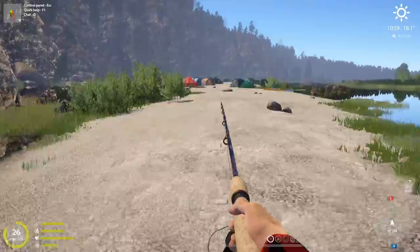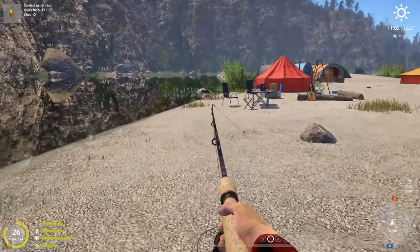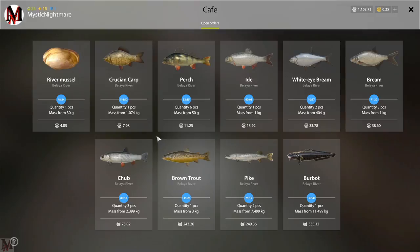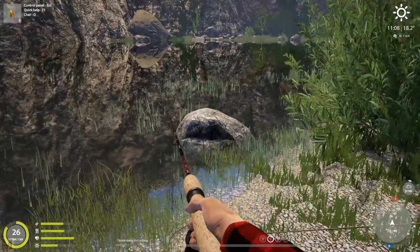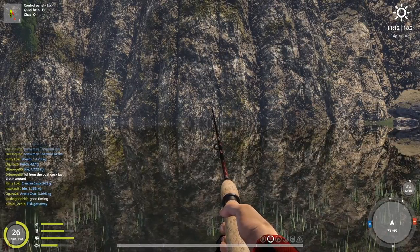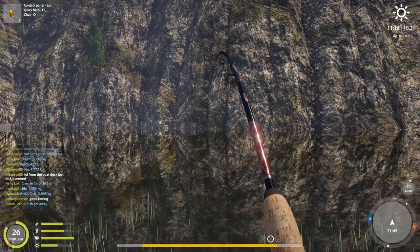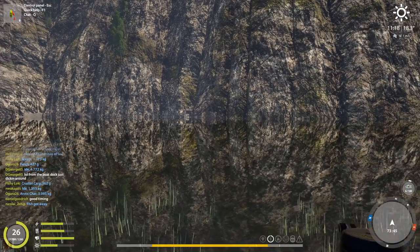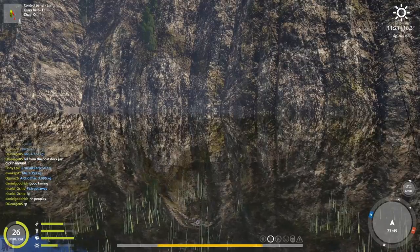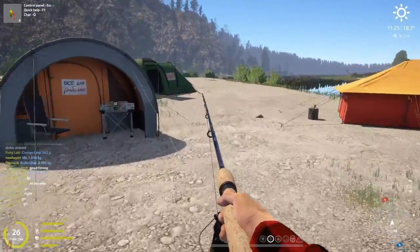The second spot is behind the cafe tent — there's a rock there. Stand right by this rock and cast straight out. There might be a hidden underwater rock or something, but this is a hidden spot that's really good for browns, graylings, pike, and even burbot. Right off the bat we got another fish. We've cast about six times and caught six fish. It's a slightly unusual spot and the casting angle can be a little inconsistent, but it produces well.